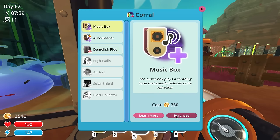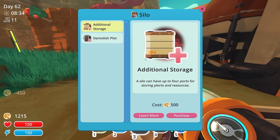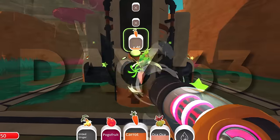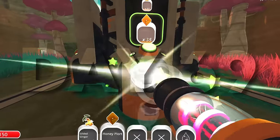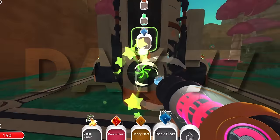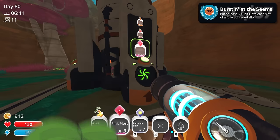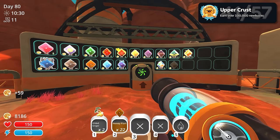Once my slimes were happy with their toys, I fully upgraded their corral and my chicken coop. I also bought a silo and fully upgraded that too, so I could get the Fully Loaded achievement. I then started working on the Bursting at the Seams achievement, which makes you fill each slot of a silo with at least 50 items. That took a lot of effort, but it was worth it. I pulled out the plorts from the silo and sold them, earning my next achievement — Upper Crust: earn over 100,000 new bucks.